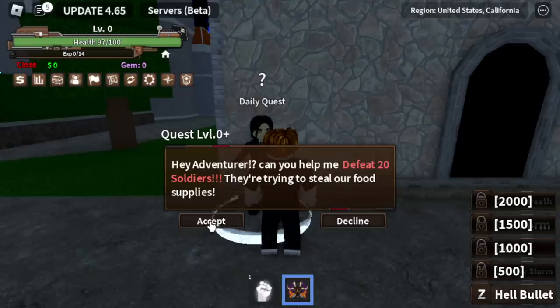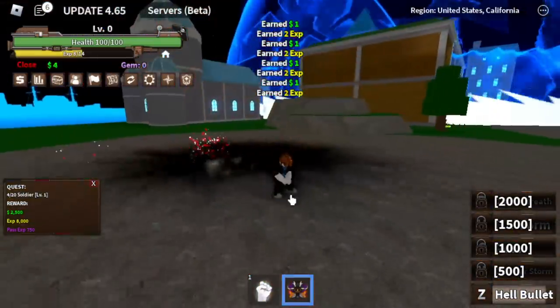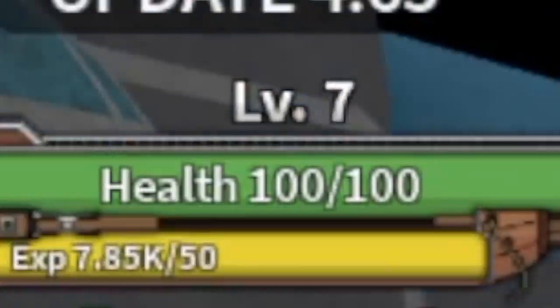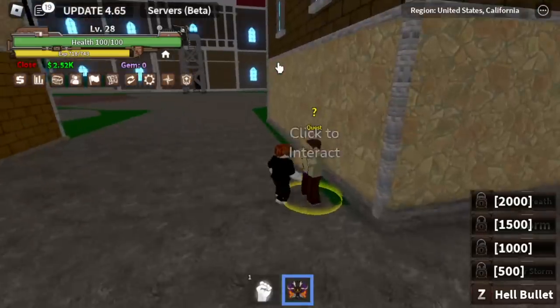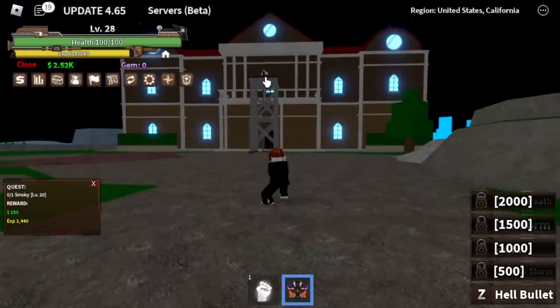For example, at level 0, you need to defeat 20 soldiers. We're going to use our Z-Skill Hell Bullet. After that, check this out — level 28 with just one quest! After that, we can start defeating Smokey until level 30.